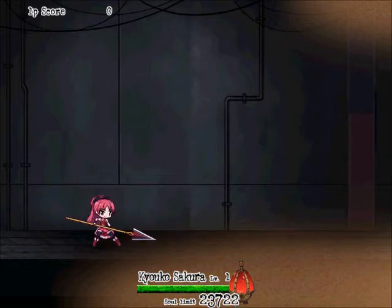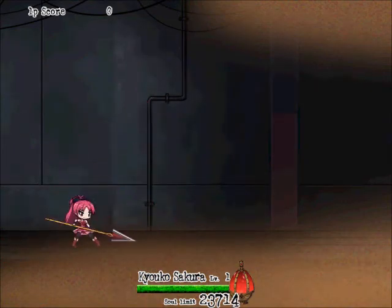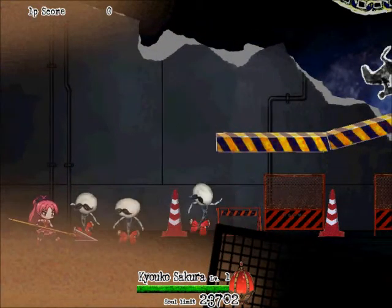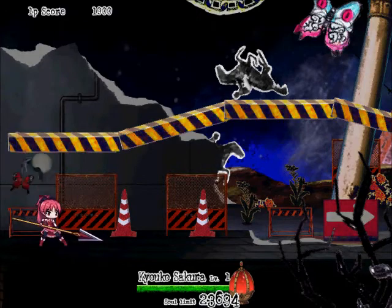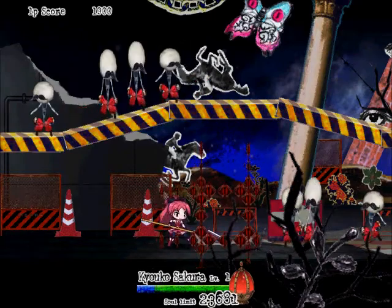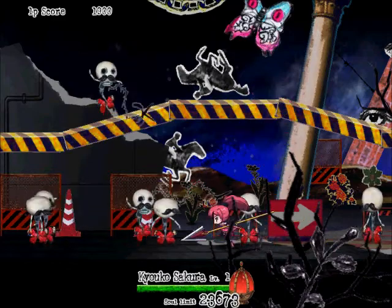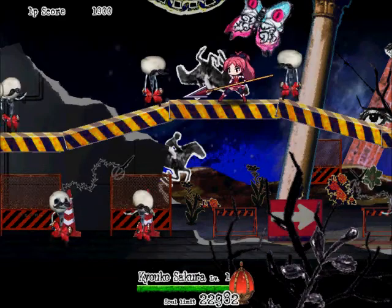Her regular attack — she just points forward like that. She will do a combo if you press it repeatedly. Her X button attack when standing still she does that, and you can charge it up like any other attack. Her moving attack, she does a sort of spin attack. Her upwards is that, which is really powerful, and then her downwards she does that. For her special attack, which is kind of useless, she creates a barrier that does one damage for each enemy that steps into one of the triangles. Her double jump height doesn't change between characters as far as I know. And it's Kyoku Sakura — my bad.